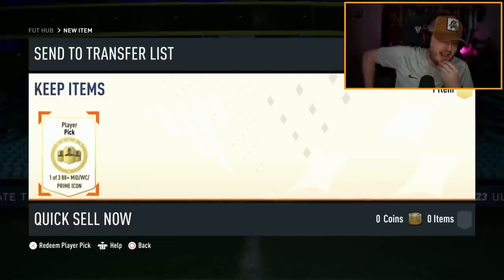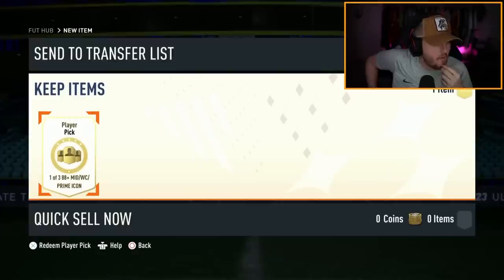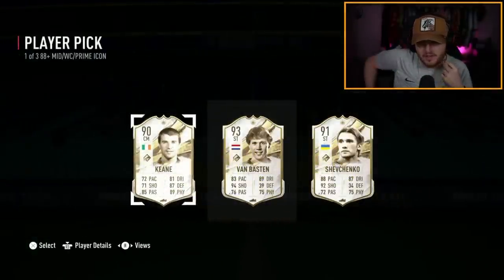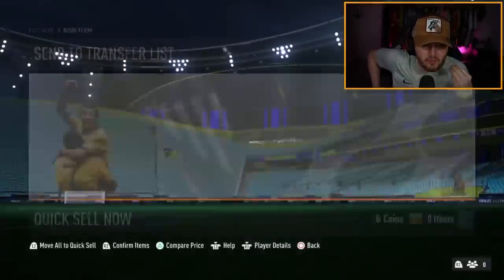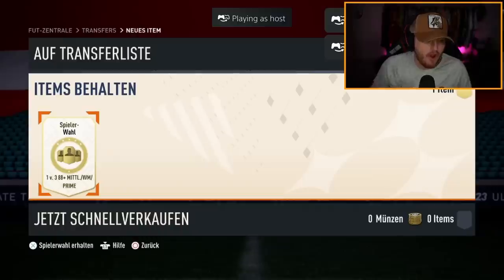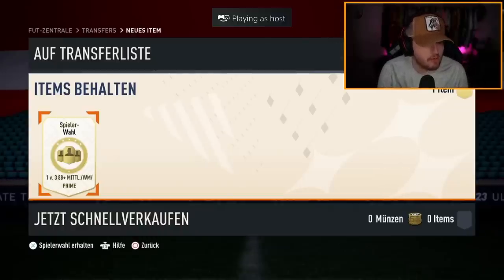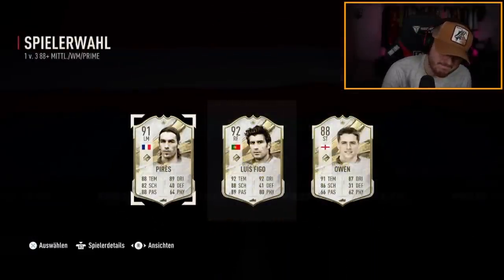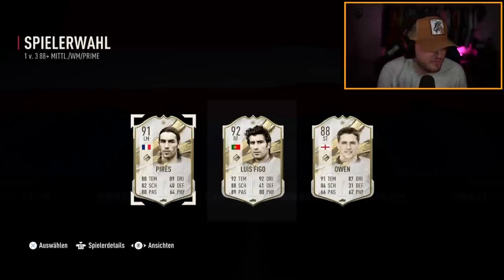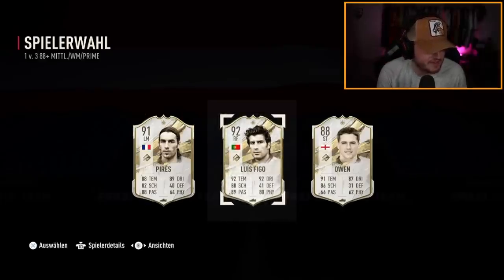Next icon player pick — can we get our first R9 or Cruyff? Can we beat two and a half million coins? Shevchenko — that's rough. Shevchenko is one of those cards where EA just needs to give him a Fut Birthday icon with five-star skills and he'd be one of the most broken strikers in the game. We have another 88-plus mid/World Cup/prime player pick — if that's the World Cup version, I'm excited because he's got five-star skills, but it's probably not ideal.